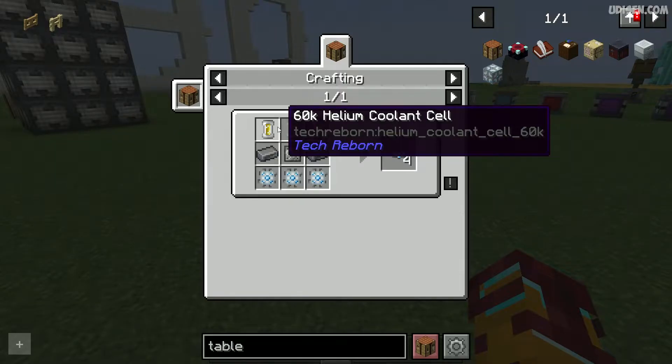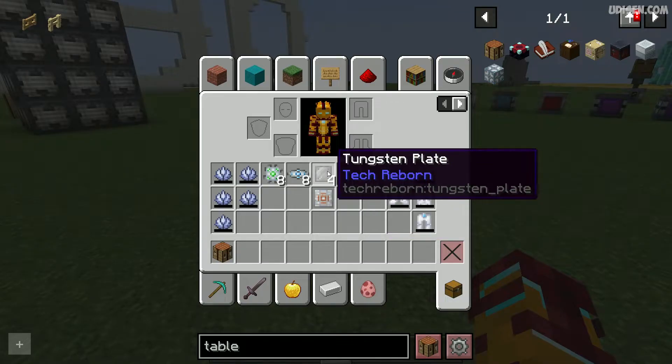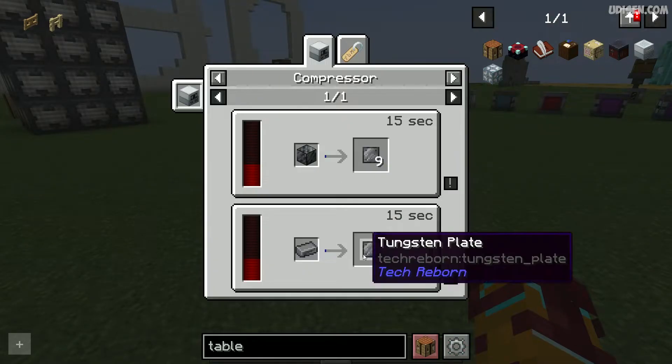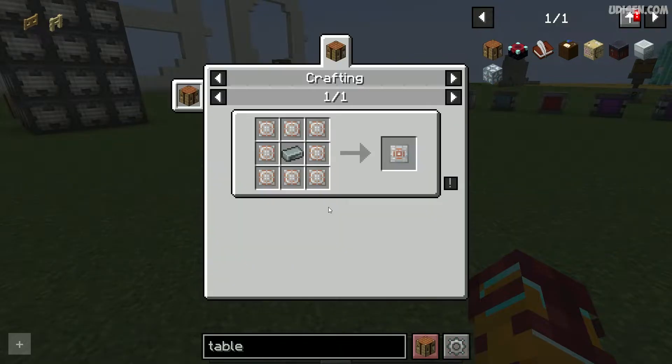Also a lot of helium coolant cell and so on — extremely expensive. For tungsten plate: compressor, tungsten ink — cheap. Radium natron reflector. How expensive this stuff is!